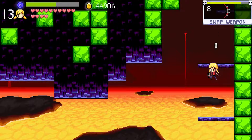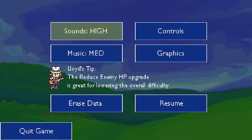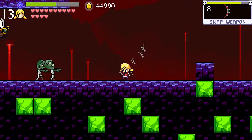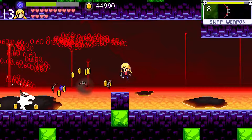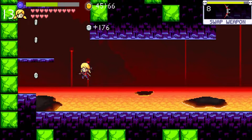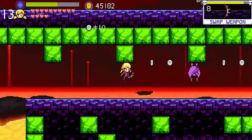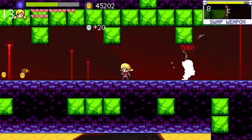Whenever I see long corridors without many enemies, I kind of expect there's going to be a boss fight coming up. But whenever there are especially long lines of enemies, that's a pretty good level grinding spot. I do like how humorous the enemy expressions are when they get hit — quite cartoony and kind of funny to see.